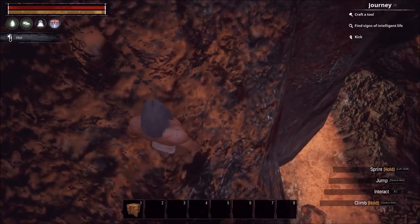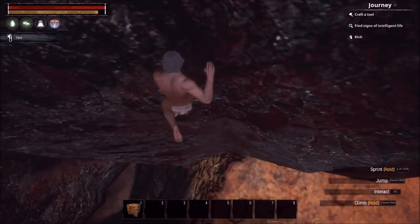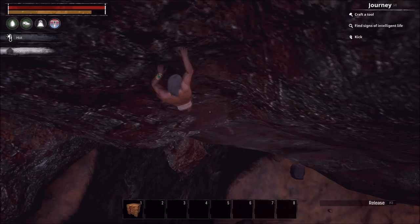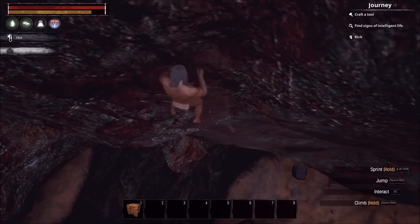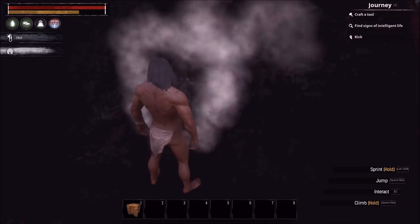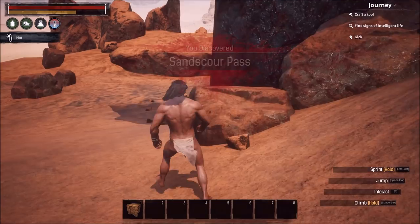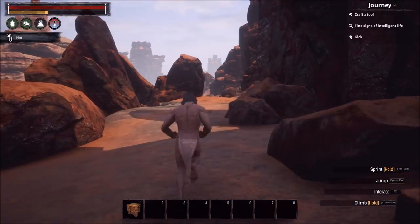Another thing: you can actually steer while in midair. You can jump out and hit your S key or backward movement key to get out from the rock ledge, and then depending on how far you're falling, steer back towards the rock face. That's how you can scale down a rock with pretty much some ease.